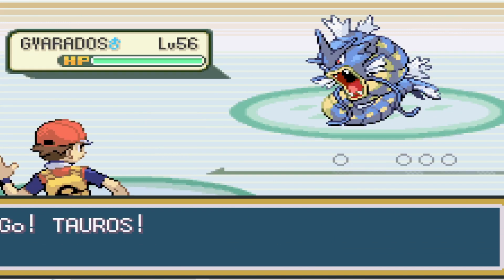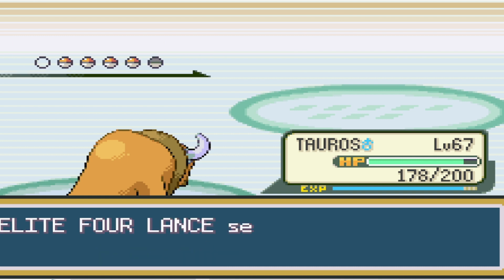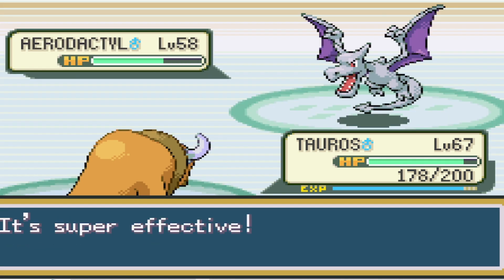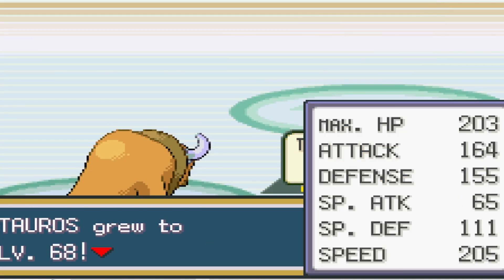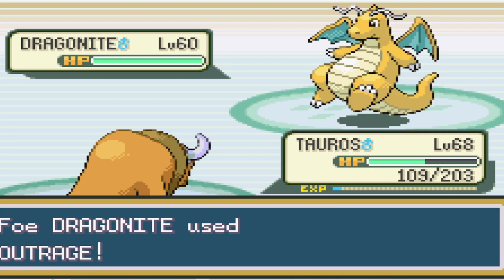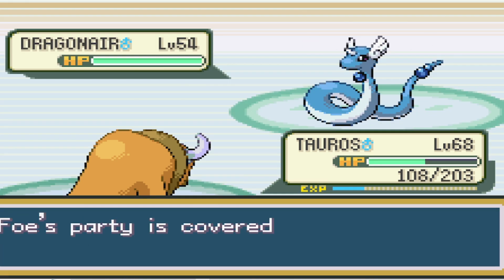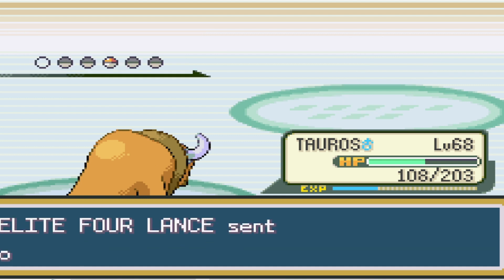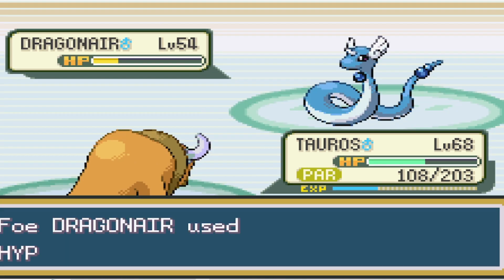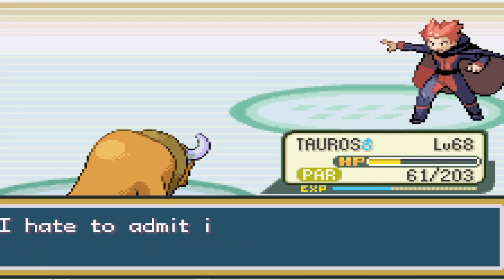Next up is Lance. Gyarados is first, and Thunderbolt takes it to yellow as it uses Bite, then goes down. Aerodactyl's next, and we do about a fifth of damage but we paralyze it. It uses Scary Face twice, so we're able to take it down without taking damage. Dragonite is next and it hits hard with Outrage, but we can use Return to take it out with a critical hit. Dragonair uses Safeguard as we take it to yellow, and it uses Hyper Beam but misses, so then we can take it out. The next Dragonair uses Thunder Wave, and we hit it with Return, and then it uses Hyper Beam to take us to 61 HP before going down, and now we can move on to the champ.